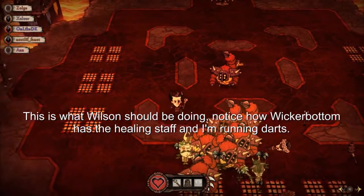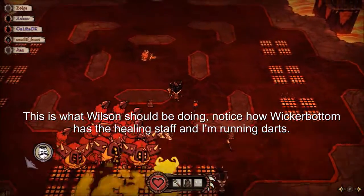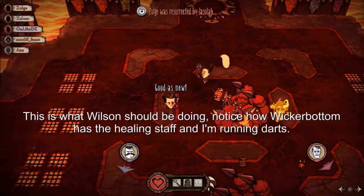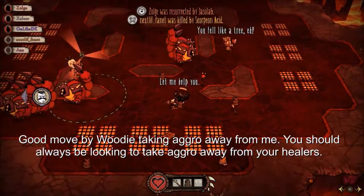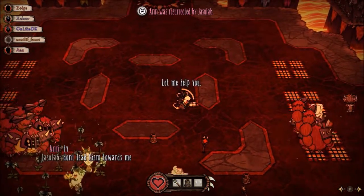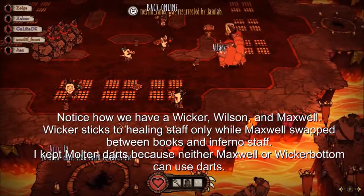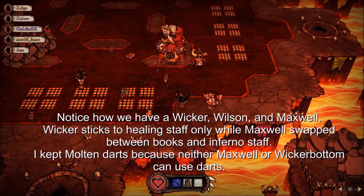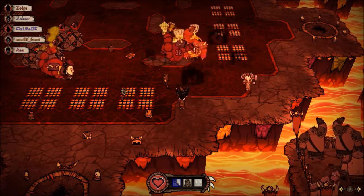Before I start talking about the armor pieces, I'll answer this very important question: who gets the healing staff if Wilson and Wickerbottom are both on the same team? The answer is Wickerbottom. Wilson is able to use darts and staffs to fight with, while Wickerbottom is only able to use books and staffs. Wilson already starts off with a ranged attack — his darts — but Wickerbottom starts off with a book, which is a melee attack aside from her special ability. Since Wickerbottom is not a tank, she cannot take hits and will be less efficient if Wilson takes the healing staff instead. Leaving Wickerbottom with just her book overall decreases the team's DPS as she will not be able to attack often without risking her life. Same thing goes for Maxwell.